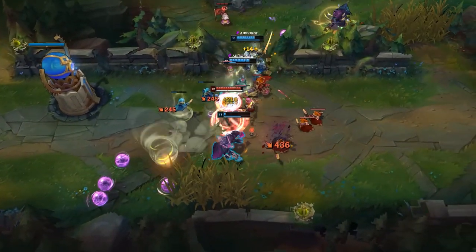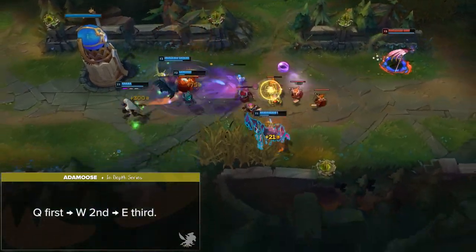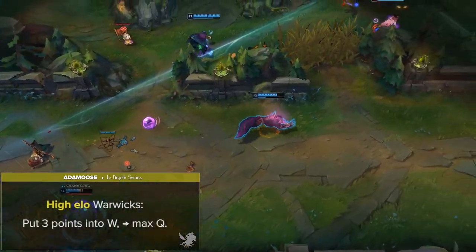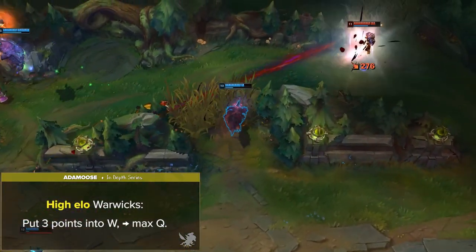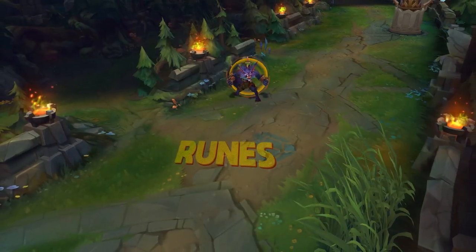For ability leveling, Warwick starts Q first, W second and E third. In most cases players max W first, Q second and E third, but keep in mind that a lot of high elo Warwick players put 3 points into W and then max Q.